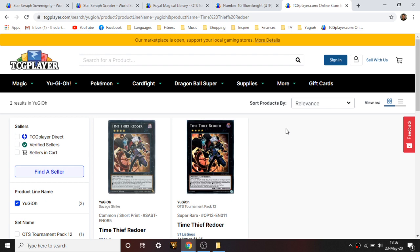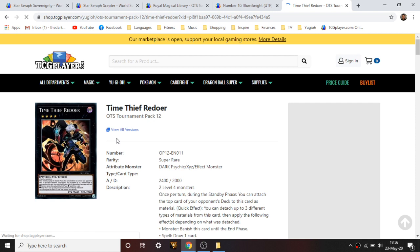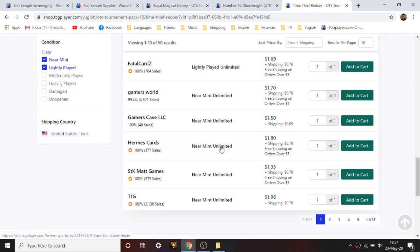The last card is Time Thief Redoer. The original print was from Savage Strike as a common; there's also a super rare reprint from OTS Pack 12. I had to read the effect several times to fully understand all the angles — it's got funky wording. Pretty good, pretty diverse effect, and it's generic — just two level fours — so anyone can play it, which is what really caught my attention. The holo foil is the only foil print we have and it's a little over two dollars with five pages left.